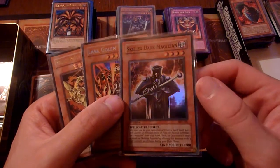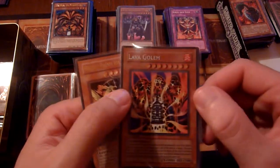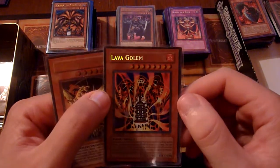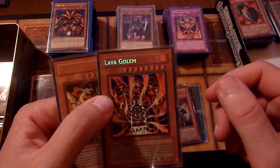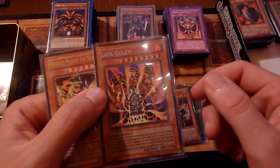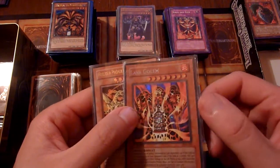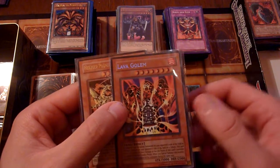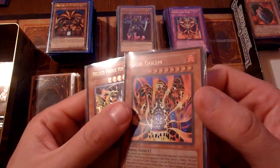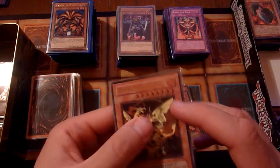We have Skilled Dark Magician from Magician's Force, first edition as well. Then we have one of my most frequently played cards of all time — Lava Golem. I'm pretty much playing this in almost every deck I'm using, because it's removal even against cards that can't be targeted or destroyed. And most decks nowadays end with more than one monster on their board, so Lava Golem is a cool card in my opinion.